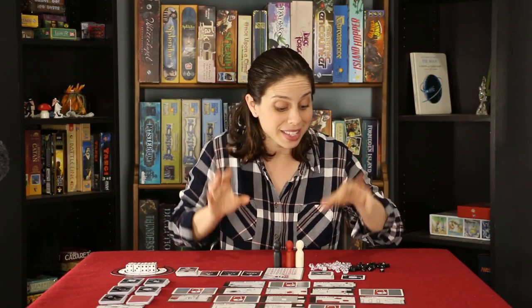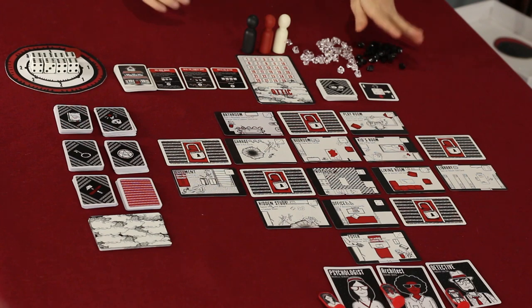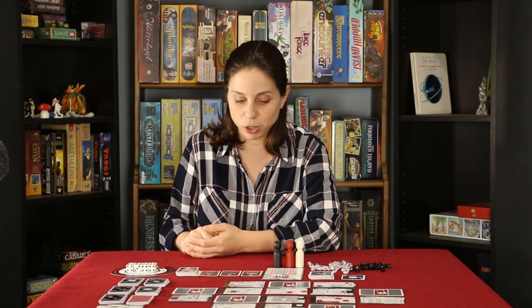Then you lay out all your pretty things. Here are the exorcism tokens, the darkness tokens, the monster and spirit pawns. And then here's the clock, complete with eight dice and a counter to help you know how many haunt cards you'll be drawing.